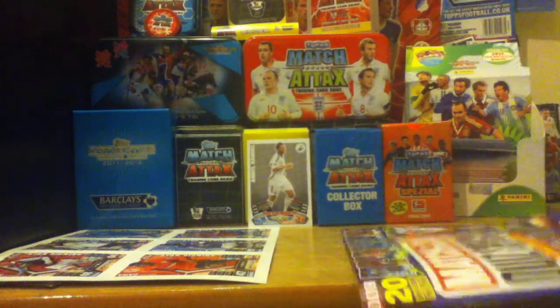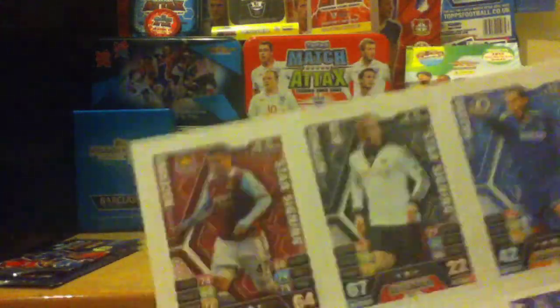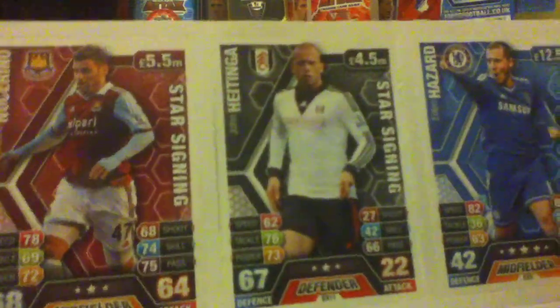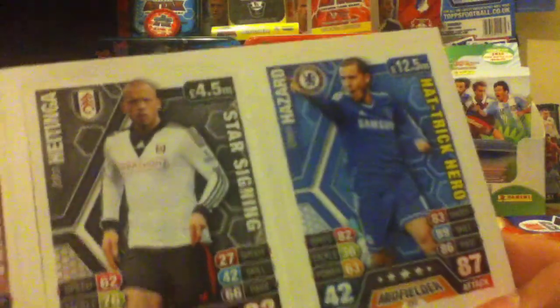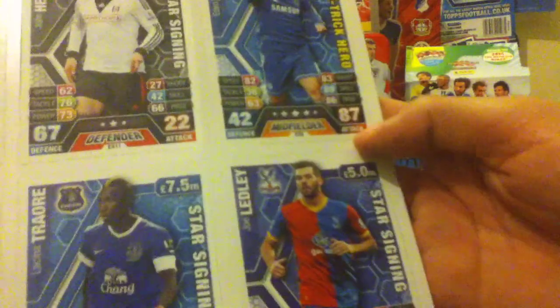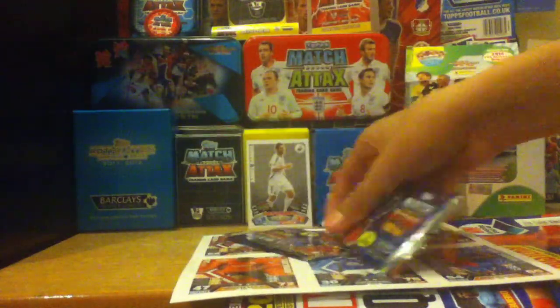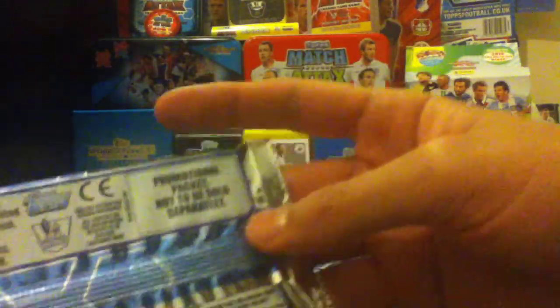People are actually getting the Jack Wilshere signed cards — if you go to the Topps website and register, people are actually getting these which is amazing, so it's definitely not impossible. Now moving on to the six cards: Nocherino star signing with 68 defense, 64 attack, 3 stars. Eden Hazard Hat Trick Hero — I'll definitely have him in my tournament team. Also Zaha star signing, Traore star signing, and Ledley star signing. Hazard has 87 attack — very nice.